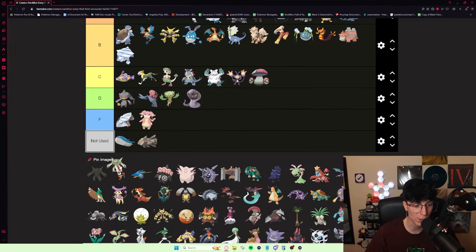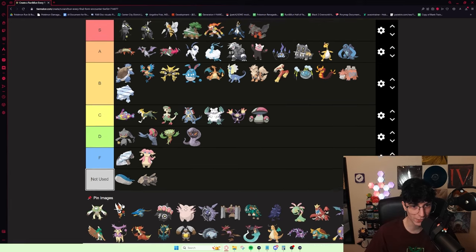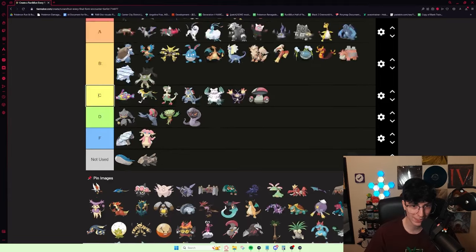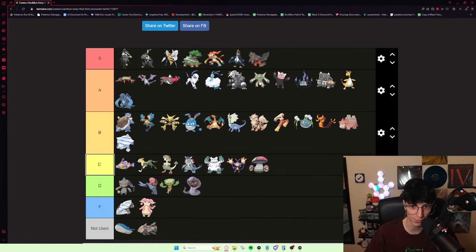Chesnaught — I know for certain it's really, really good. It's been champed and has come to the Elite Four. Fighting Grass is actually an interestingly sneaky good typing in games like this, and most importantly it gets Spiky Shield, which is such a good move. It's definitely a lock at A tier. A really good Pokémon that I would love to get to use more.